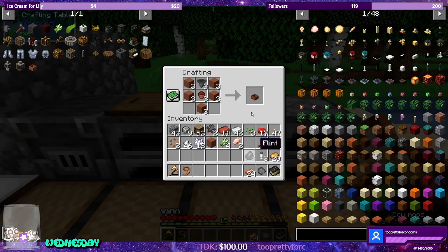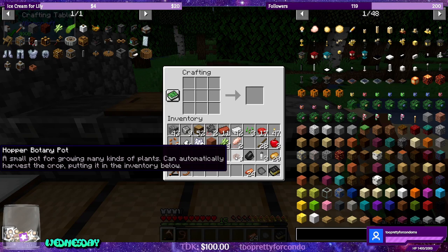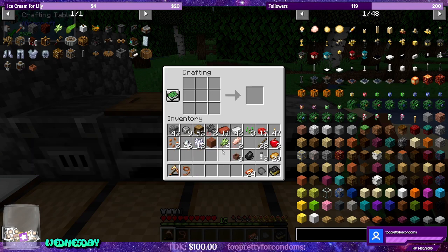Now we can make these dudes. Nice. So we have three hopper botany pots. I love it.